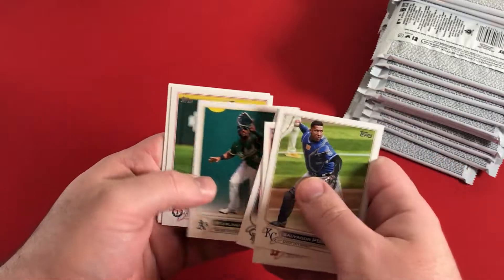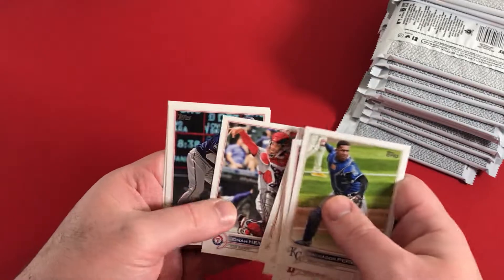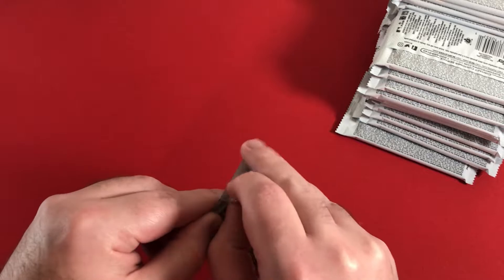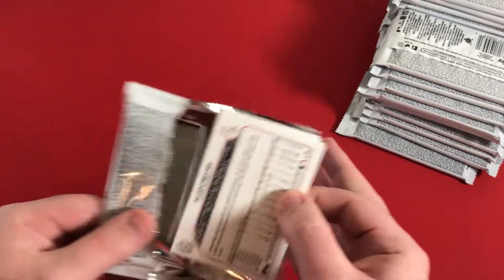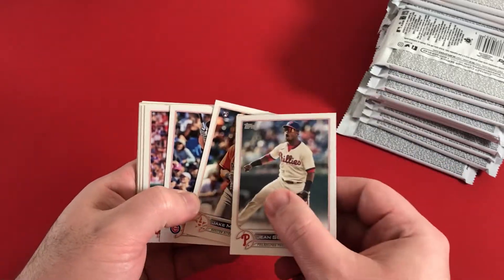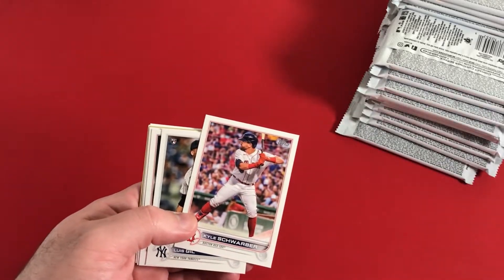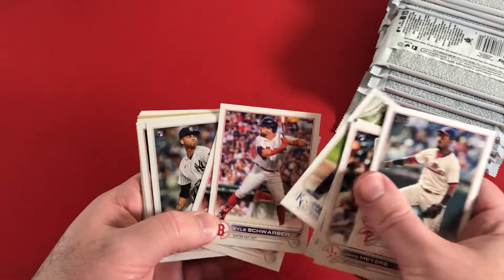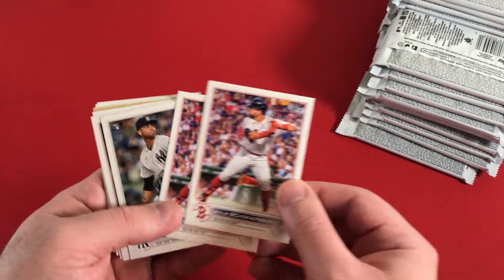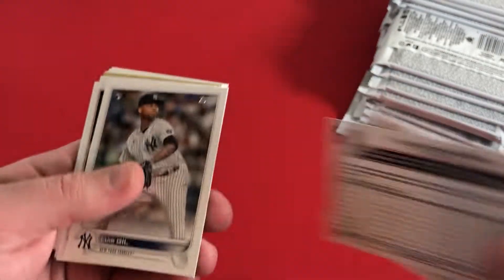Kyle Schwarber - I don't think we saw him last time. Starling Marte - got him on those A's when he came over from the Marlins. Last card in pack number one. Gene Segura, Jake Myers - again with that very very tiny rookie logo up there. Patrick Wisdom cup card. I feel like we just got a Kyle Schwarber in the first box and we didn't, so we've got two packs in, two Kyle Schwarbers. I don't think anything is a short print - they're just both base cards.